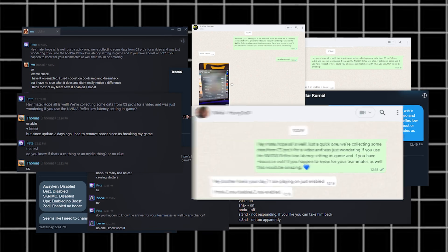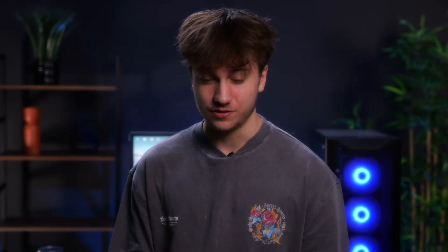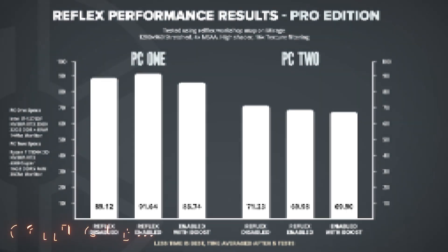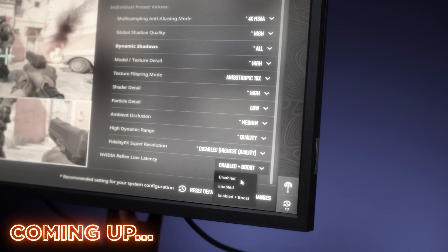In this video we asked 50 professional players whether they're using NVIDIA Reflex in their in-game settings, and the results are pretty shocking. I put it to the test by challenging myself on a workshop map where you have to go around and kill all the bots in a time-based challenge to see if it actually increases your performance. Stick around till the end to see if you can actually become a better player by using this setting.